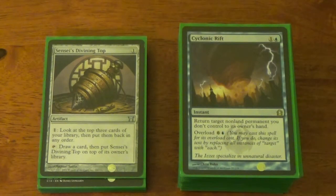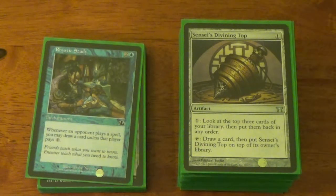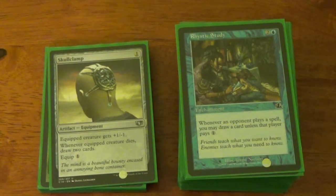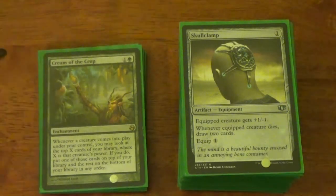Now we're getting into our deck manipulation, draw power, and tutors. Sensei's Divining Top — enough said. I really think that card should have been legendary, but people only run one anyway. Rhystic Study — what can't be said about it? Everything can be said about it. Skullclamp — it doesn't pull a lot of weight in the deck, but it's useful. It's colorless, one mana. Draw two cards when something dies — things are going to die, that's the name of the game. Shit happens, draw two cards.